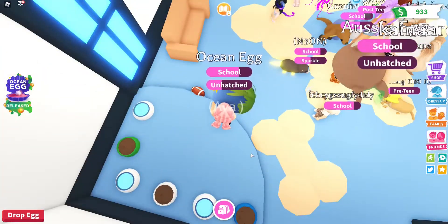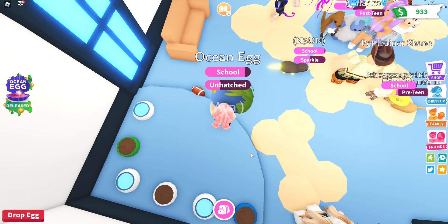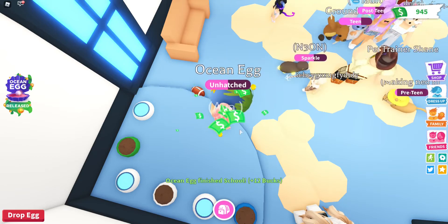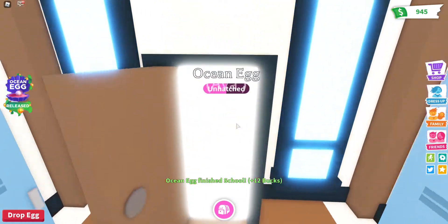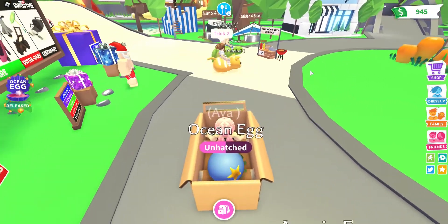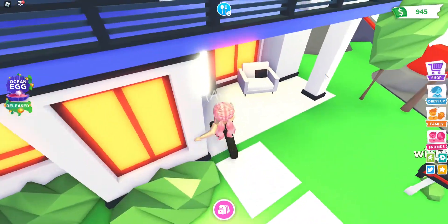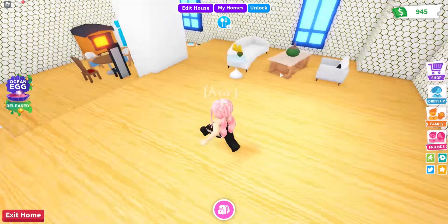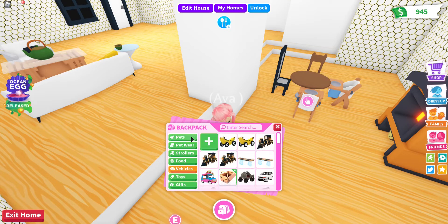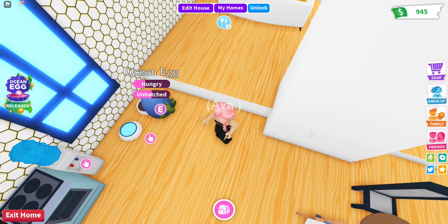It needs to go to school, so we're still waiting. Okay, let's go out of the school and ride our imagination box. It's hungry finally! There's a neon ginger cat. I can't quite see where our ocean egg is — okay, we have it here.